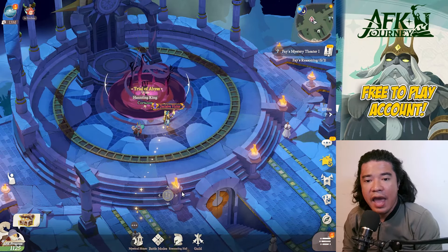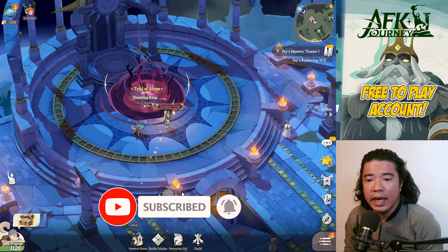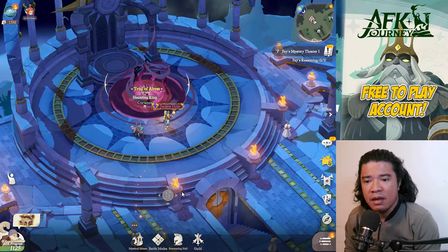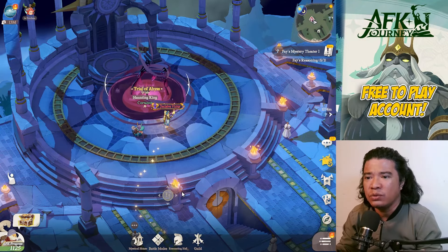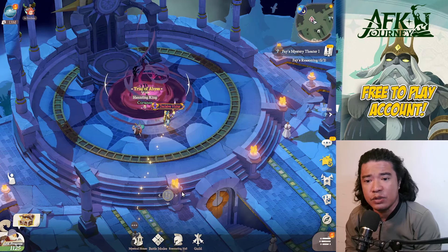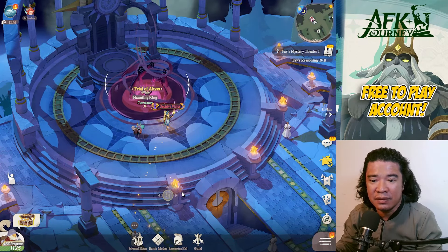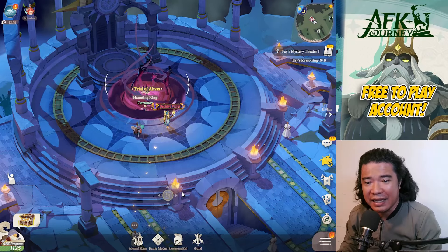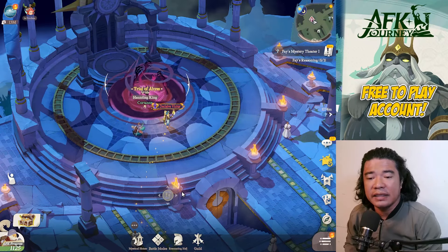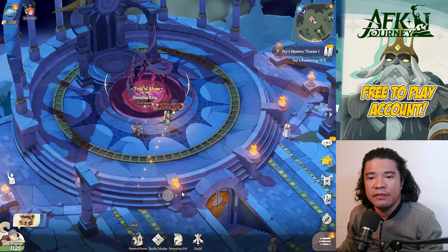Hey guys, it's Gameplay Horizon here, welcome back to my channel. Today I will show you how to get five copies of heroes in the epic recruitment. Most players were asking how to get five copies of heroes in a single pool or 10-times pool. Today I will show you how, and I think this is basic. I don't know if some content creators already did this, but today I will show this to you on this actual video.